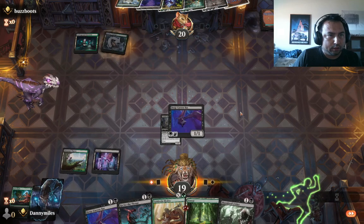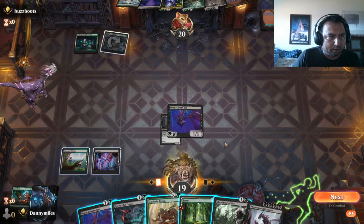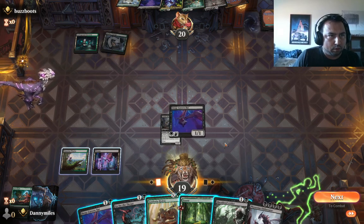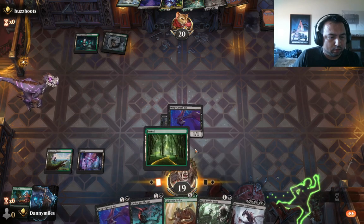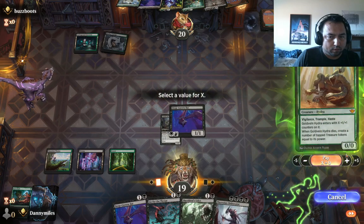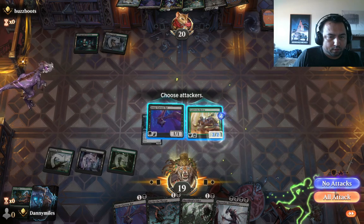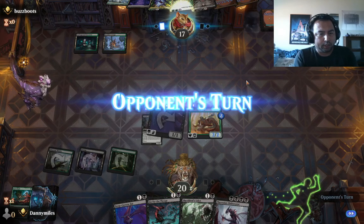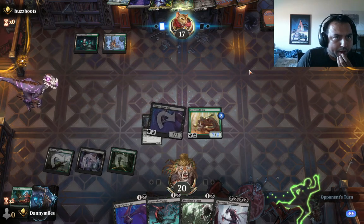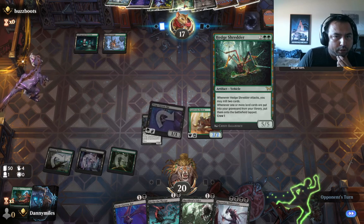We have to hold this then. The Obliterator's not coming down for a little bit. It has no removal. Pay two — autopay. We'll put creatures up here to have blockers there. So we push the damage now, and we'll use the other bat next turn to deny one of the four drops. We'll let him put the vehicle into play.